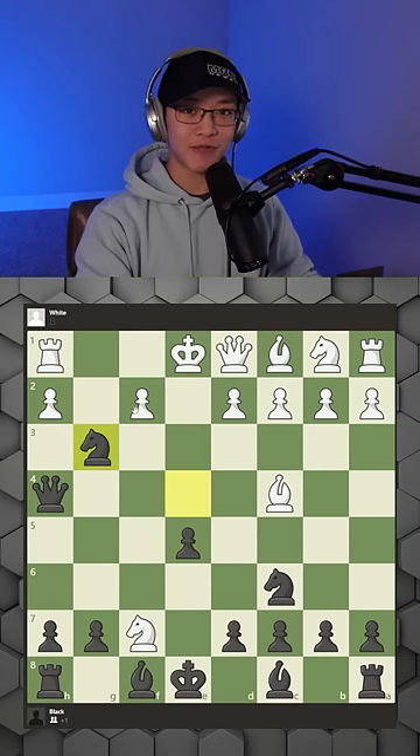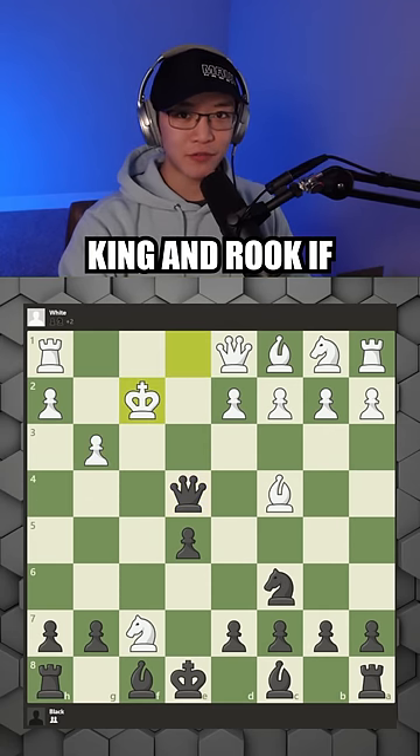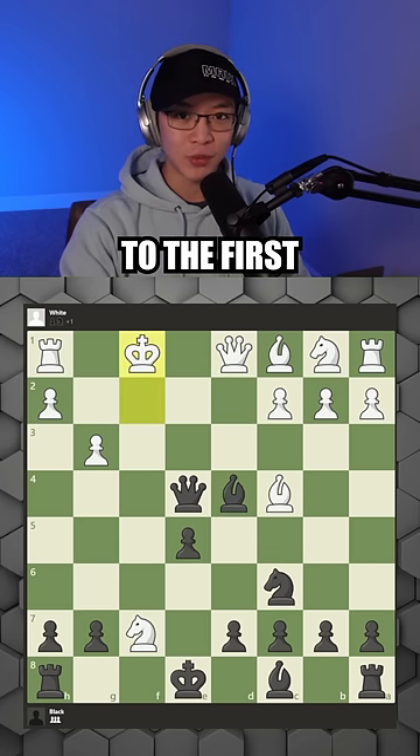If he recaptures with the f pawn, you can play queen to e4, forking the king and rook. If the king steps off the first rank trying to protect his rook with his queen, you can play bishop to c5 check and bully the king until he steps back to the first rank, allowing you to take his rook.